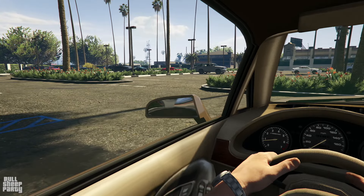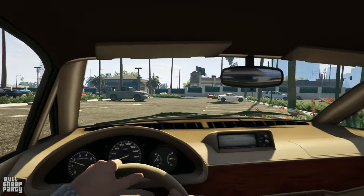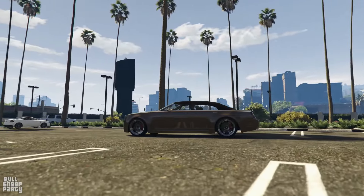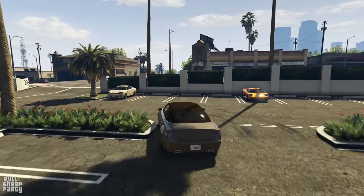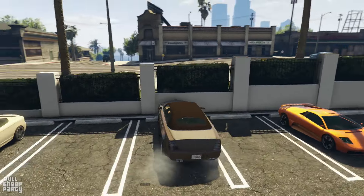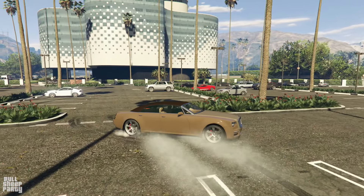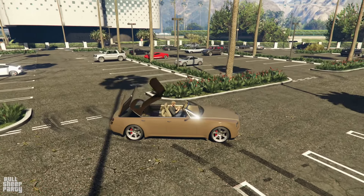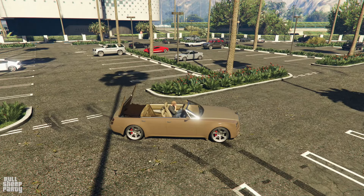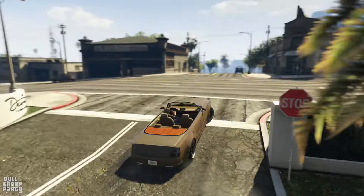Believe it or not, this vehicle is part of the Coupes category in GTA Online even though it's a four-door vehicle. It doesn't have any B-pillars though. In terms of the drive setup, it's rear-wheel drive just like its real-world inspiration. It doesn't have this in real life, but the convertible feature is pretty cool — you guys know how much I love convertibles.